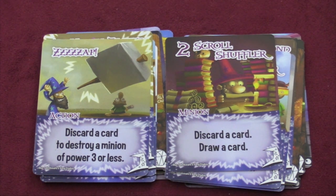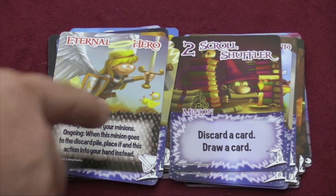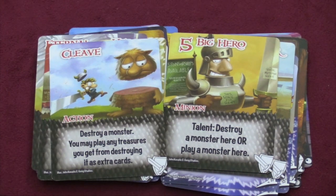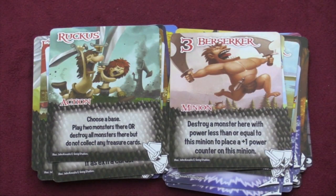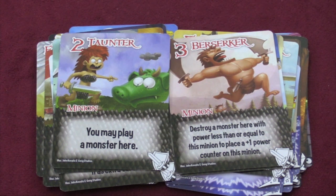Speaking of monsters, we also have the Warriors. One minion returns to play when it goes to the discard pile — one of my favorite cards. Another gets a plus one power counter every time it kills a monster. Each of your minions at a base with a monster gets plus two power. Warriors can destroy a monster or play a monster at a base, destroy a monster and immediately play any treasures gained, or destroy all monsters at a base — though without collecting treasure. Essentially this deck lets you play monsters and kill them for benefits. I like the treasure factions slightly better, but this is a solid group.